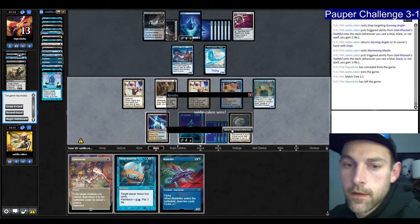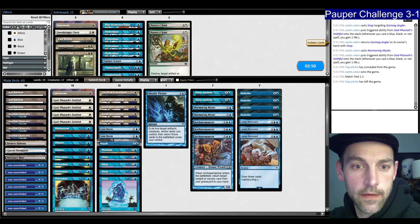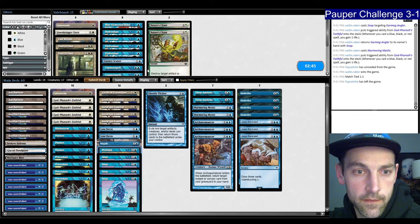They definitely didn't need to lose there but they're correctly identifying they're low on time. We have Lose Focus, Lose Focus, Negate, and Prohibit. Is Counterspell better than Prohibit? It might be.